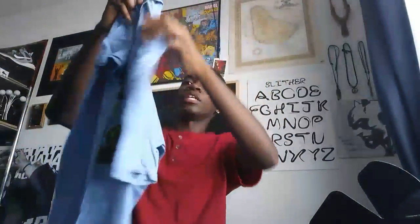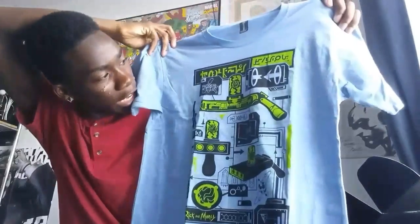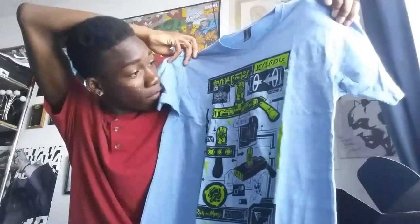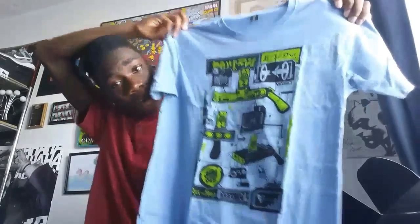And as always, Loot Crate comes with some kind of shirt every month. This is a pretty interesting looking shirt — not exactly sure what it is, can't understand that language, it's some kind of foreign alien language. But it's still a really nice shirt. It's one of my favorite colors — blue. I don't really like the green because I hate the color green, but I'm probably going to wear it anyways because it doesn't have a lot of green on there. I could live.